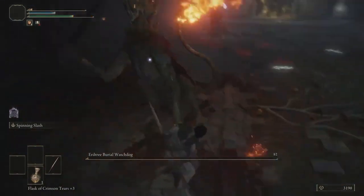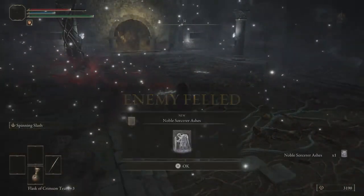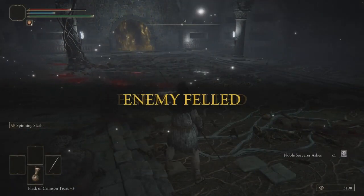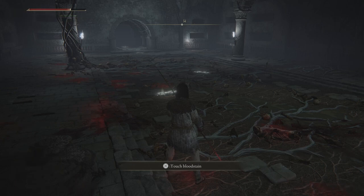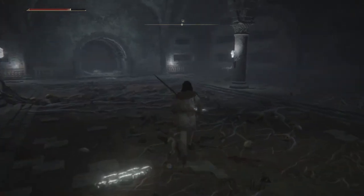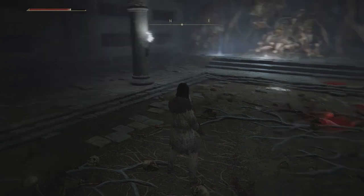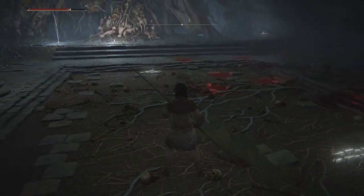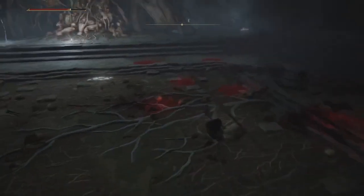Erd Tree Burial Watchdog — actually tricky, and a little tough for early game players especially. Stay behind him and watch out for that big swing. He will slam the tail down, but it seems to be a rare attack. You'll see it coming — his tail will go up and you just time the roll.